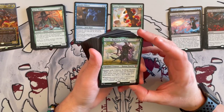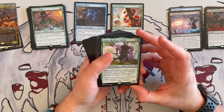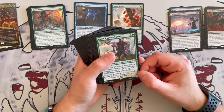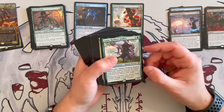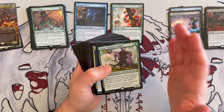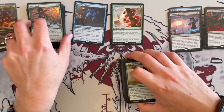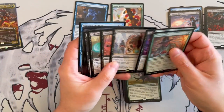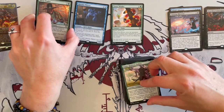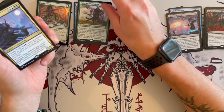Kazur, Ruthless Stalker is a 3/3 Human Warrior that costs 4. If you're partnered with Ukima, Stalking Shadow — whenever this enters or the other one enters the battlefield, you search your library and put the partner into your hand. Whenever a creature you control deals combat damage to a player, put a +1/+1 counter on that creature. I like this because it's not necessarily directly what the commander does, but it gives extra oomph to those creatures dealing damage. We already have Deathtouch, Ninjutsu, and flying — so this is going to grow real quickly. I'll keep it as adjacent.